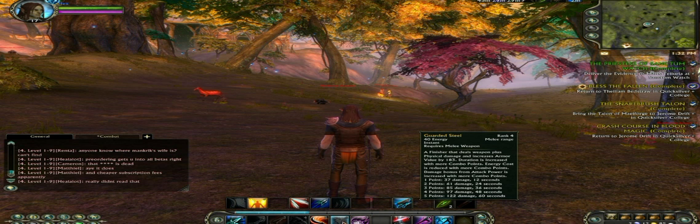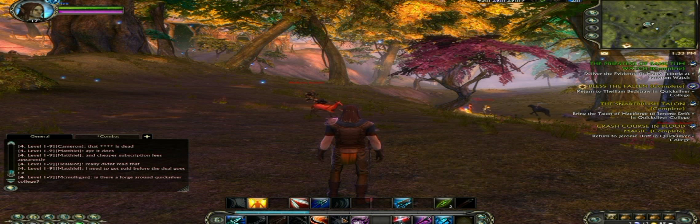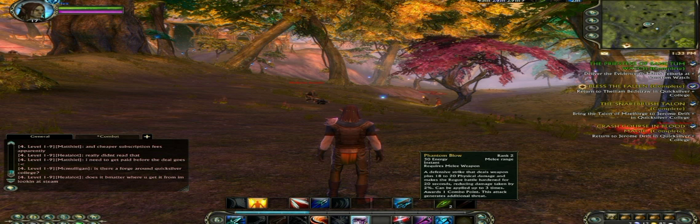So I'll probably want to use Precision Strike to get a couple of combo points quickly and then use the Guarded Steel skill as fast as possible. Later in the fight I'll be using my high damage combo skill to finish off the enemy as fast as possible.